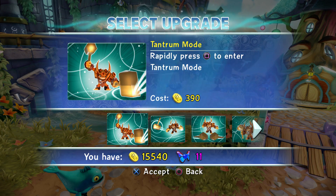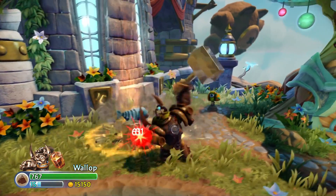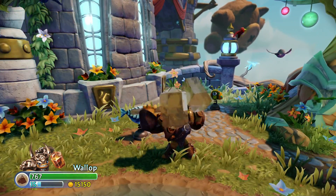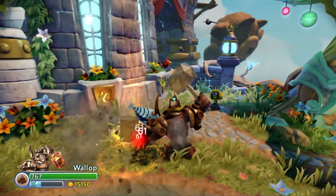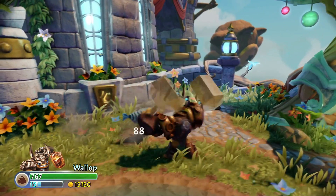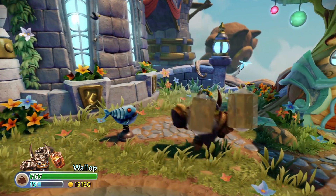His first upgrade is called Tantra Mode. Rapidly press Square to enter Tantra Mode. If you tap the button twice and then hold it down for the third hit, it'll do a bunch of damage really fast — I'd say about 14 or 15 hits.